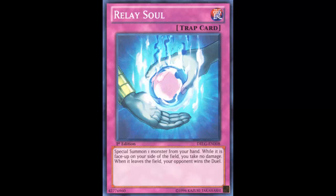Another combo that me and my friends were talking about is using it with the Egyptian Gods. If you have Mound of the Bound Creator, you can activate Relay Soul and summon an Egyptian God card from your hand — specifically Obelisk. You then have a 4000 ATK beater that can't be targeted or destroyed by card effects, and you just special summoned him. Because of Mound of the Bound Creator, despite Obelisk potentially being removed, he's protected. That's a pretty cool combo you can do.